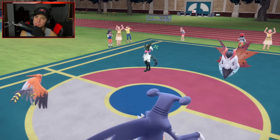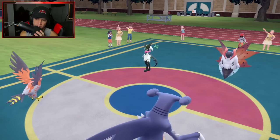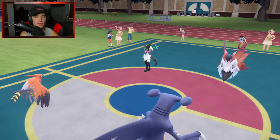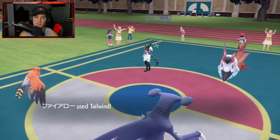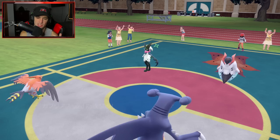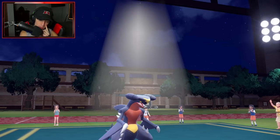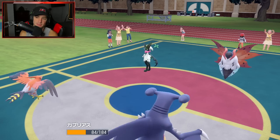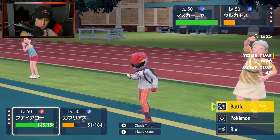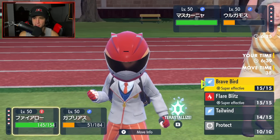He could pop a Trick Room — I'm not going to lie, that could be bad. Maybe I shouldn't have set up the Tailwind, but I feel like I just had to. I should just Brave Bird it. Let's see — Rock Slide hits Volcarona. Of course it doesn't hit Maushold. As soon as Volcarona pops a Flower Trick I'm fine with that — that's exactly why I didn't Terastallize. Volcarona goes for Struggle Bug and drops special attack — I don't mind that, I'm physical all day.